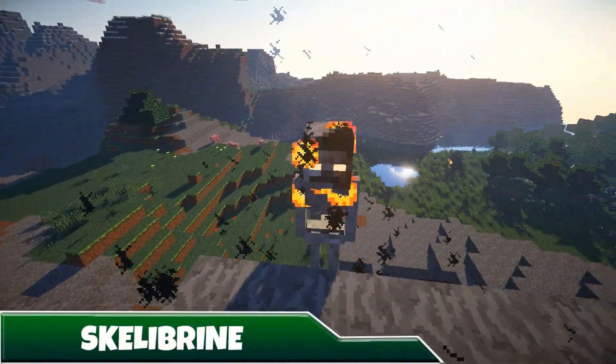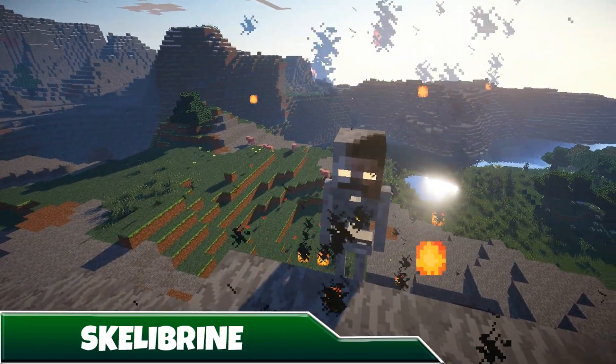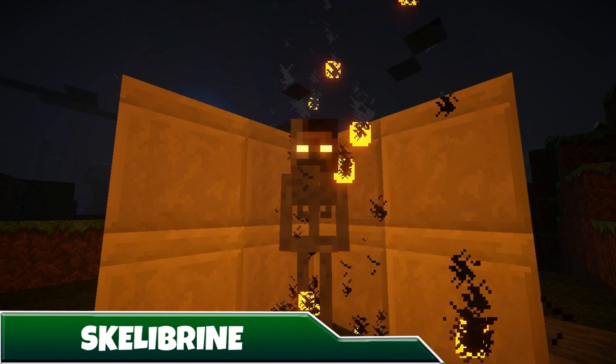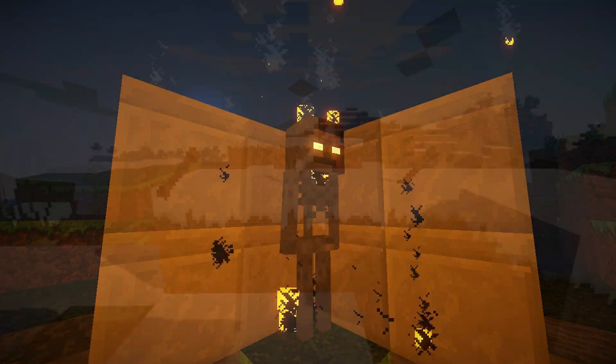Now last but certainly not least, it's the Skelebrine. If you thought Herobrine was removed from the game, think again — he's decided to morph with a Skeleton to create a worthy foe. These guys have 100 health points and 10 attack damage, and on top of that will give you the wither effect if attacked. Jumping into the pond has no effect here, as they can breathe underwater. But if you manage to kill one of them, you can find yourself holding a rare nether star.